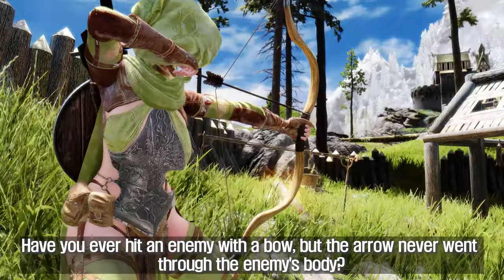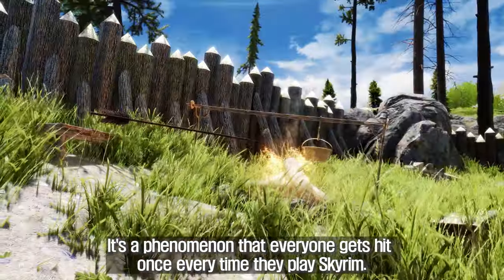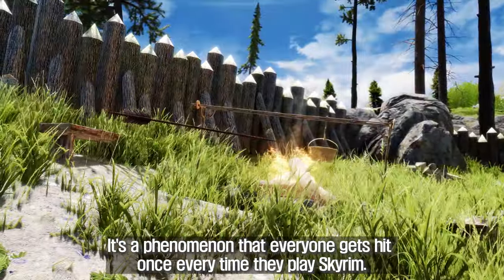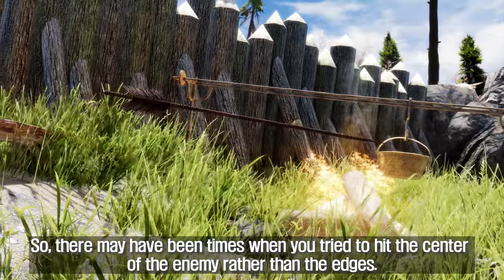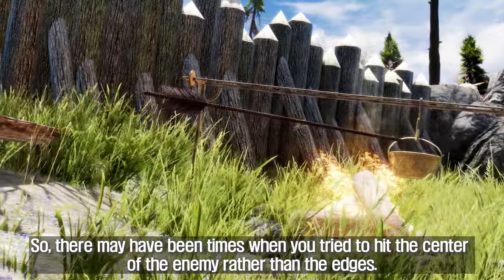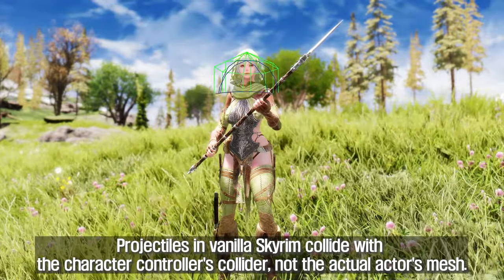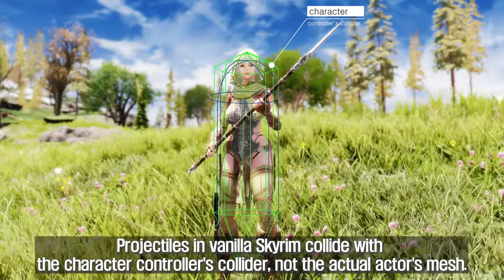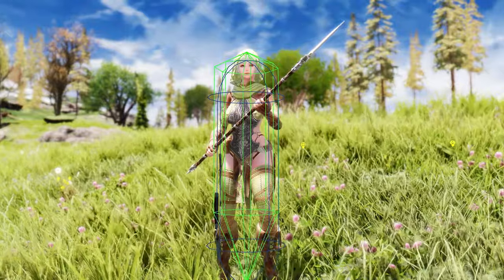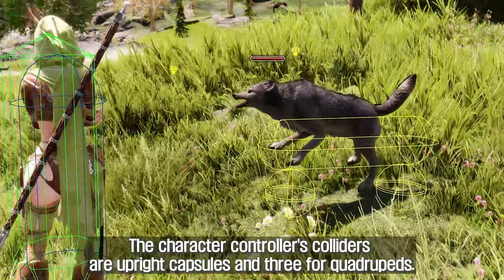Have you ever hit an enemy with a bow but the arrow never went through the enemy's body? It's a phenomenon that everyone experiences at least once when playing Skyrim. Projectiles in vanilla Skyrim collide with the character controller's collider — not the actual actor's mesh. The character controller's colliders are upright capsules, and three for quadrupeds.